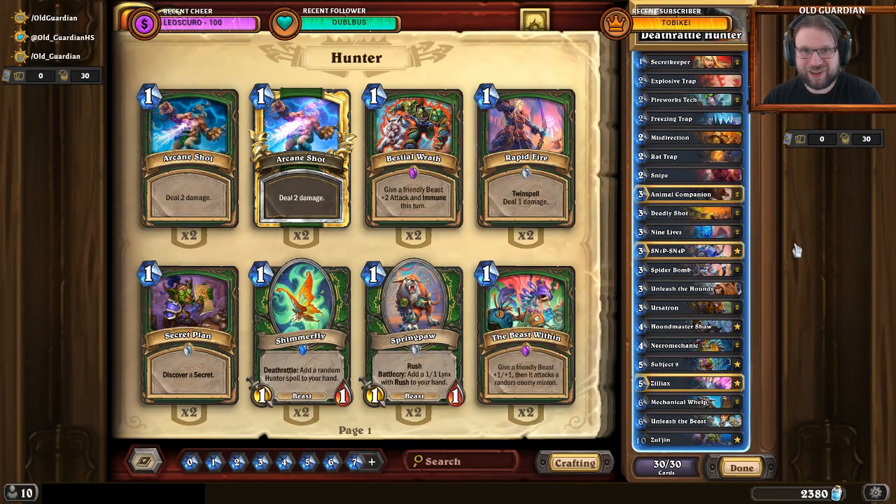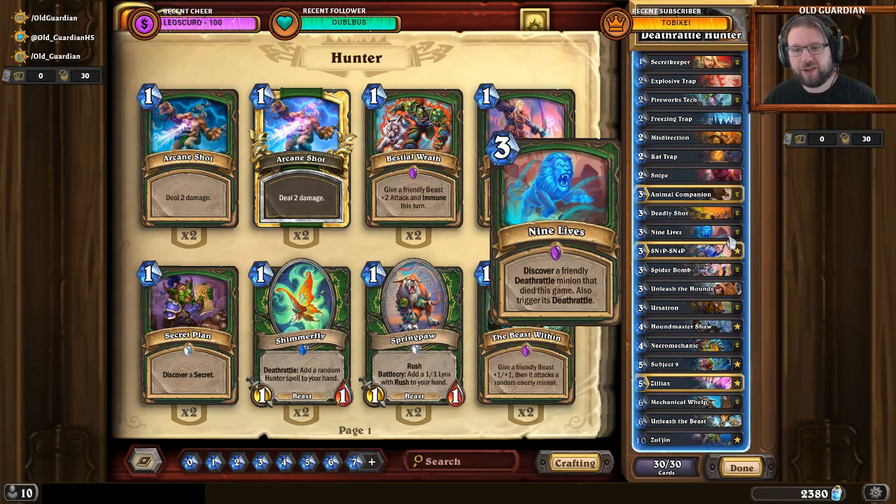Hello everyone, it's Old Guardian here. In this how-to-play video, I'm going to take a look at Deathrattle Hunter, or Secret Mech Hunter, or Mech Hunter, however you prefer to call the deck. Regardless, it's a Hunter archetype that is built around 9 Lives: Discover a friendly Deathrattle minion that died this game, also triggering its Deathrattle.